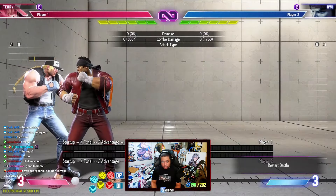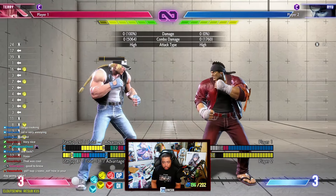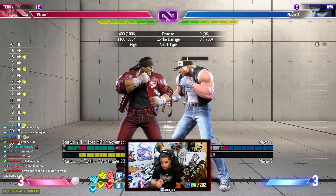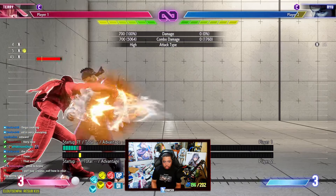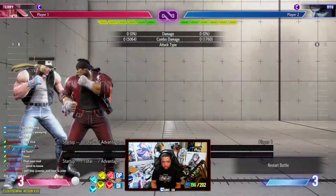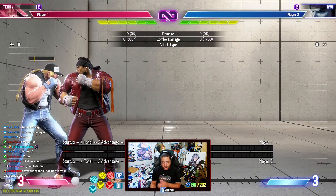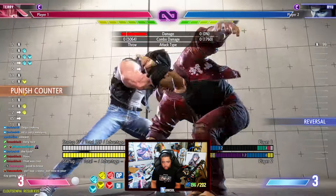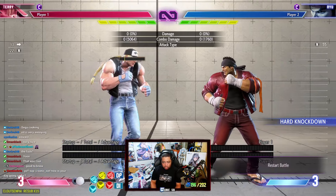After drive rush stand medium punch — which is plus five — you can frame trap with a jab as a two-in-one block string, or repeat the combo loop. He also has his target lane switch combo: the punch follow-up leaves you plus three for a crouching strong frame trap. The kick follow-up switches sides, is safe on block, and if they mash between it you get a counter hit — you're plus five and get the jab link. The opponent then has to worry about parrying, and if they do parry you can throw them.